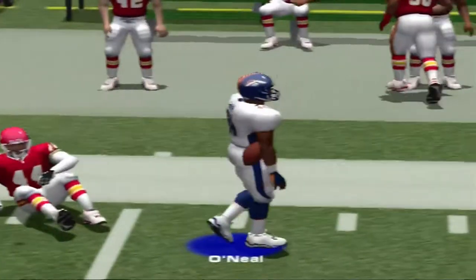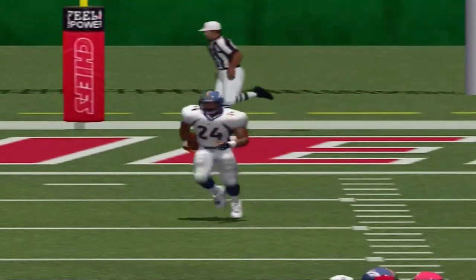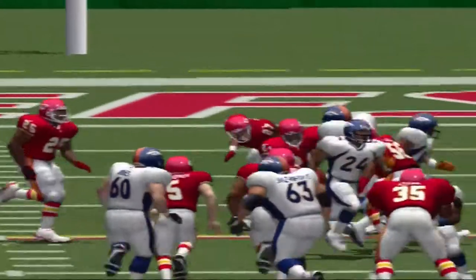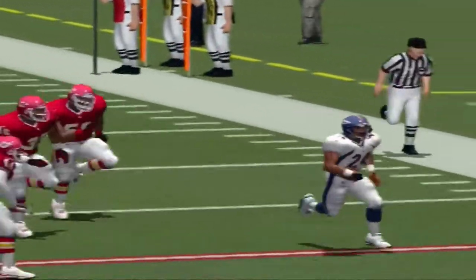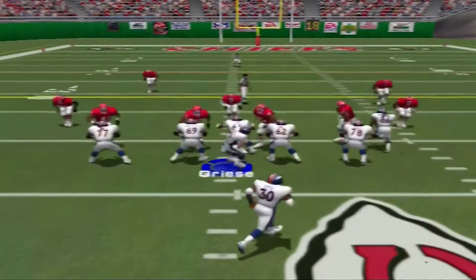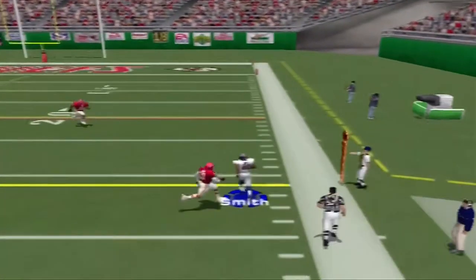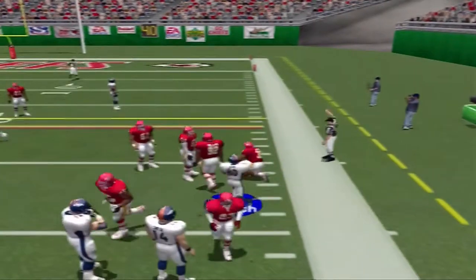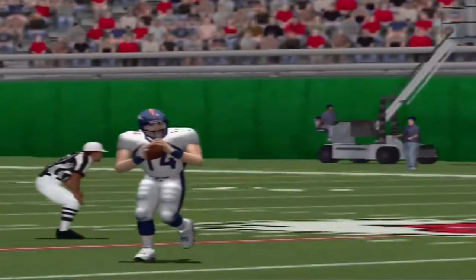They picked up all of their blocking assignments on that play — they created huge lanes for him to run right through. Let's take a look at this on replay. At the 41-yard line, they're blitzing. Greasy scrambles out of the pocket, throws right — Smith with the reception. Atkins makes the stop at the 28. Let's see how they completed that pass, John.